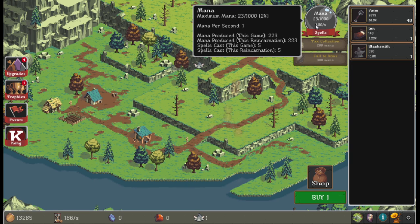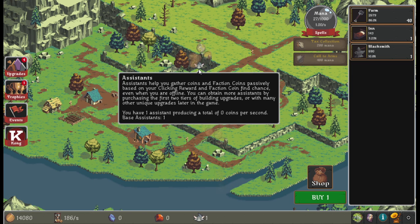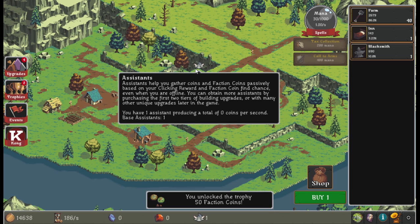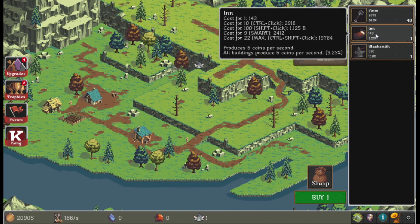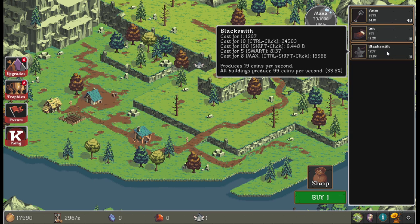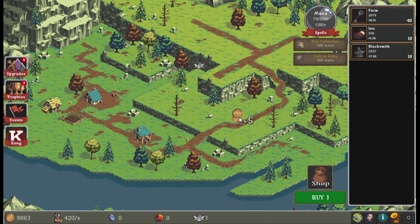I assume you can upgrade your mana regen because currently I get one mana per second. Assistants help you gather coins and faction coins passively based on your clicking reward and faction coin find chance, even when you're offline — that's the idle game aspect. You can obtain more assistants by purchasing the first two tiers of building upgrades. I have one assistant to start and they're producing zero coins per second — very good assistant.